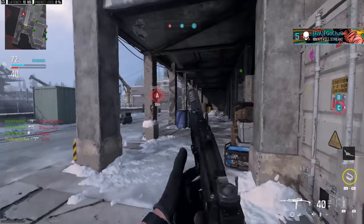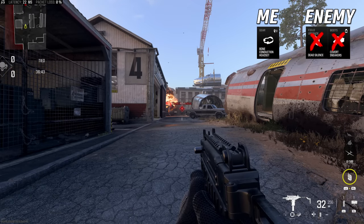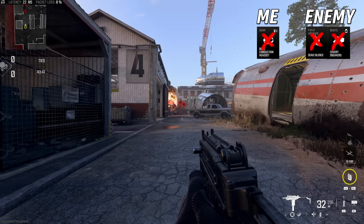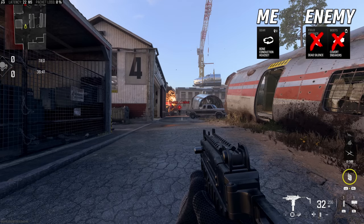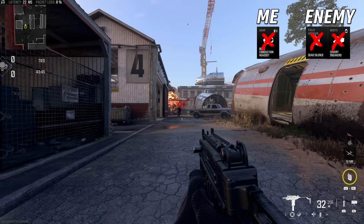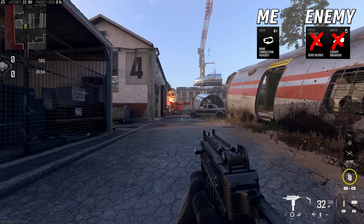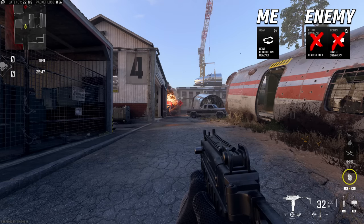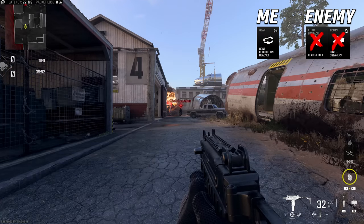Let's start with tactical sprint using bone conduction. After the first clip plays I'll transition directly to no bone conduction so you can compare the volume back to back. With bone conduction, I could hear that footstep much sooner — at about 35 meters rather than 24 meters with the default — and it's also quite noticeably louder.